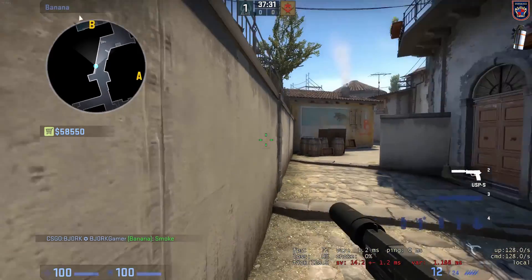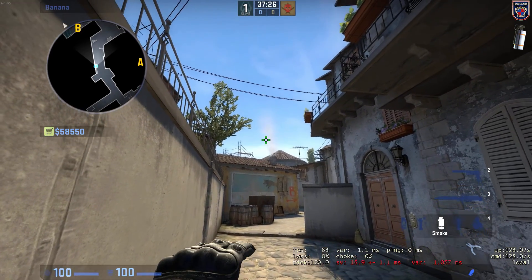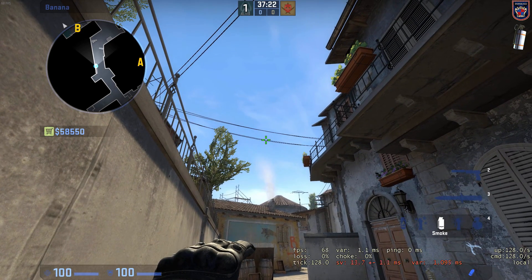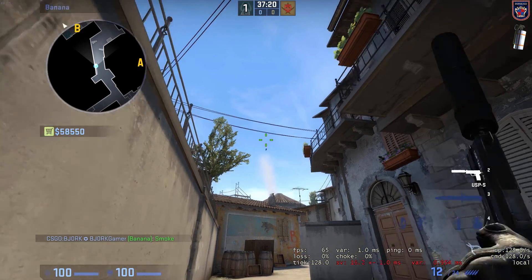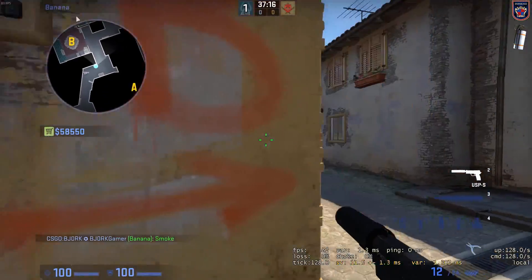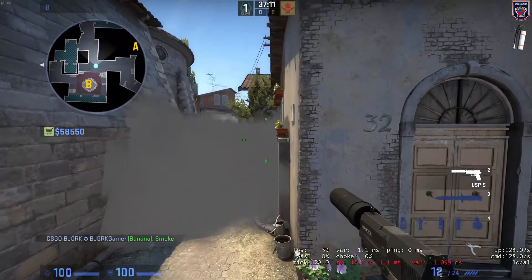This smoke is really useful. Position yourself at the logs right here, take your crosshair at the middle of the barrel and take it all the way up to the first wire, then throw. You will smoke up the city spawn real nice so they can't peek you, as you can see.